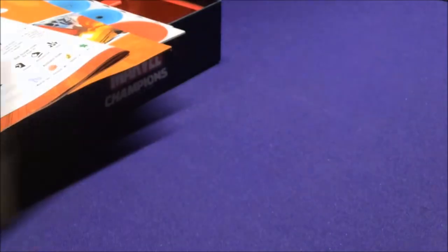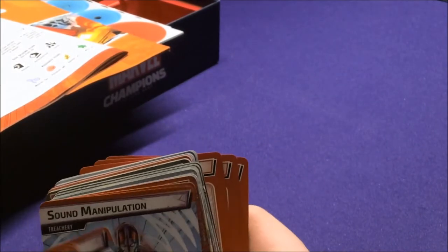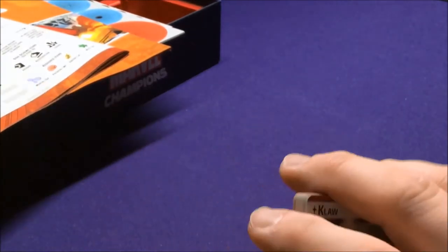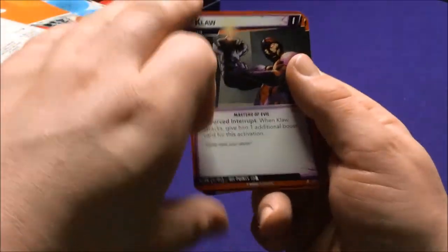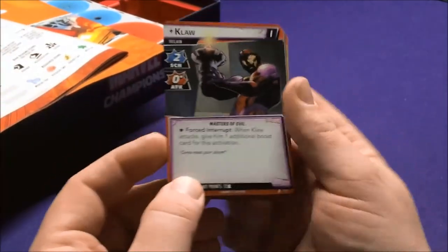The top card is just Rhino, so we'll set him aside. Our second villain is Claw, so he can fight Black Panther while Rhino can fight Spider-Man, and everybody else can take on Ultron.